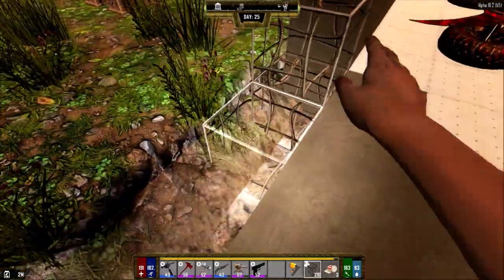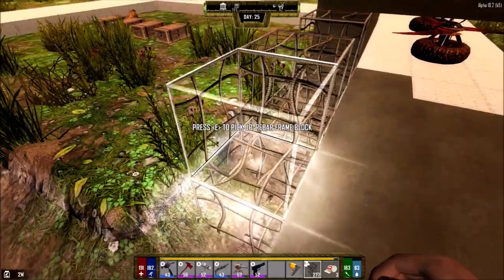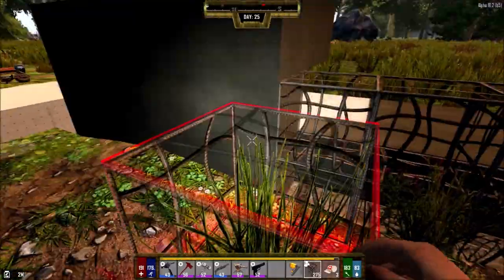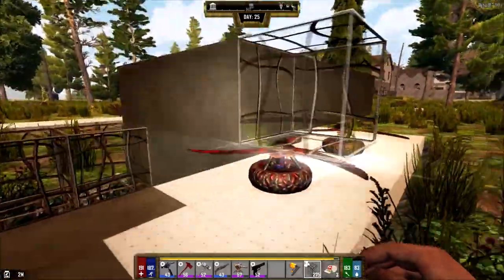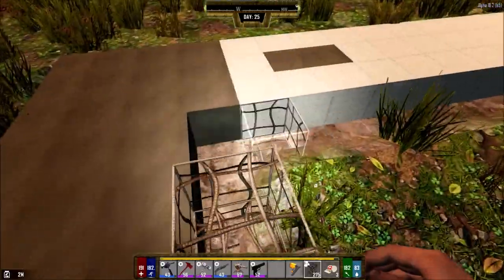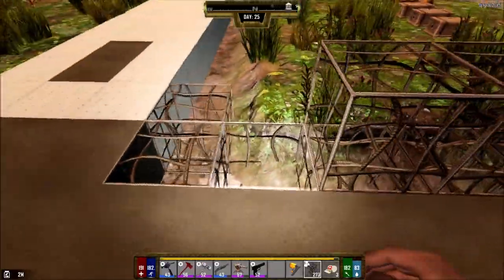I'm not sure if I should do the wall first and then put the blade traps in afterwards, or only focus on part of it. If I do the wall and there are no blade traps, the zombies might just start breaking the wall. If that caves in, that's a ton of resources lost — so I'm not sure if that's worth it.